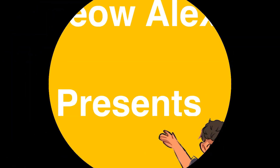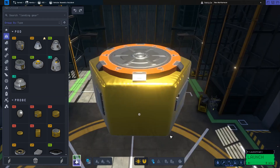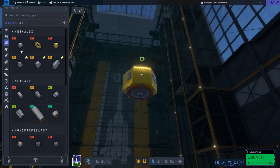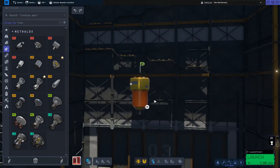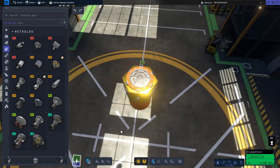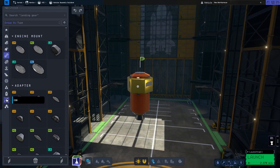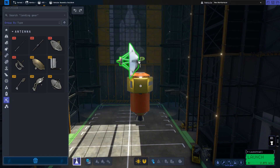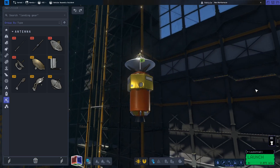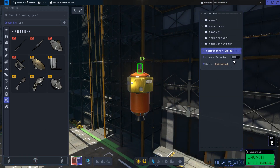Hello guys, and today I'm going to be doing a Kerbal Space Program tutorial on getting to orbit, and also an extra tutorial. As you can see, I'm currently building a lander — this will be more obvious later, probably from the thumbnail or title. We're making a lander, and then we're going to be building a rocket, and then I'm going to be teaching you guys how to get to orbit in Kerbal Space Program 2.